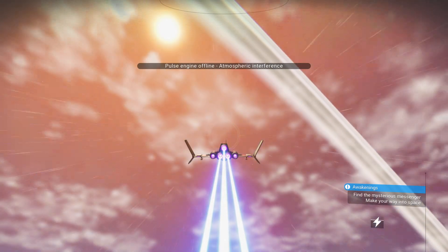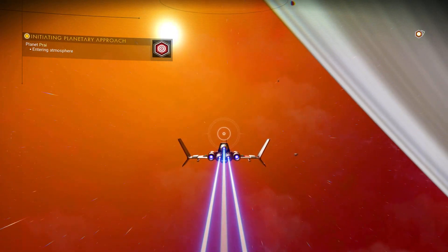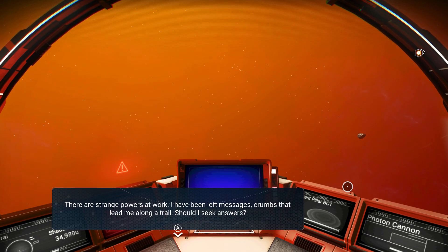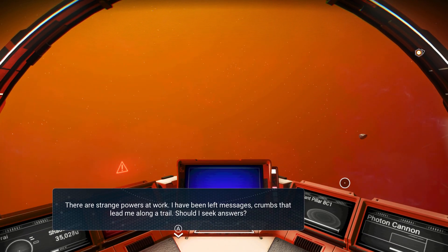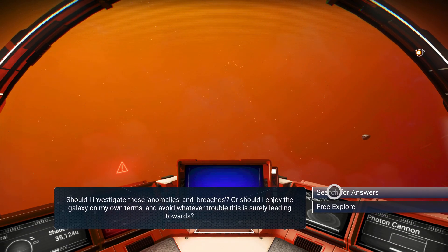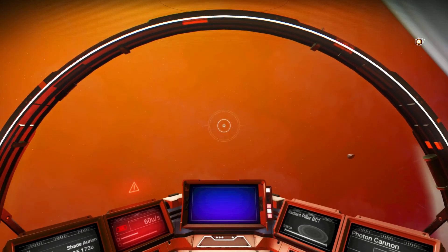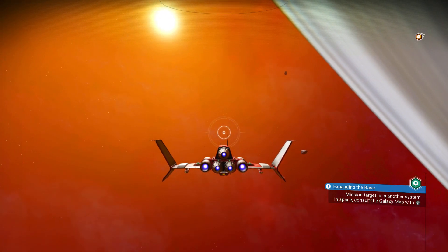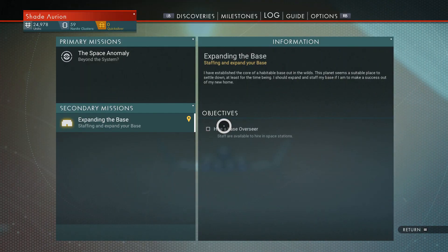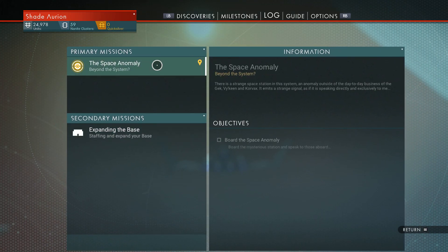Find the mysterious messenger. Make your way into space — I will! There are strange powers at work. I've been left messengers, crumbs that lead me along a trail. Should I seek answers, should I investigate? Yes — search for answers, obviously. Mission target is in another galaxy — oops, no. That's not the right one, this is the right one.